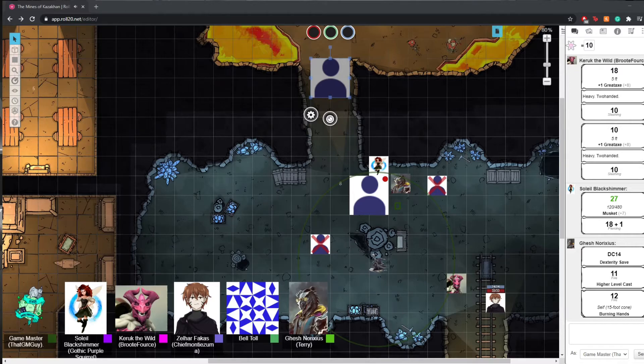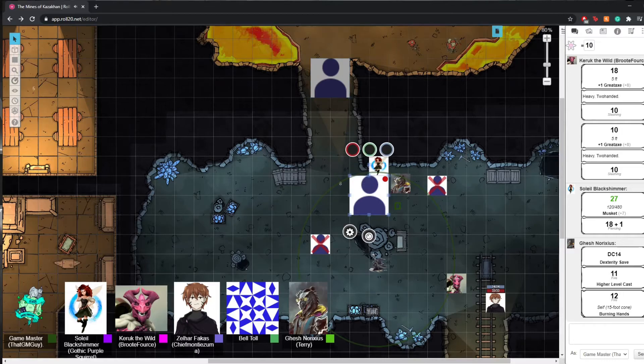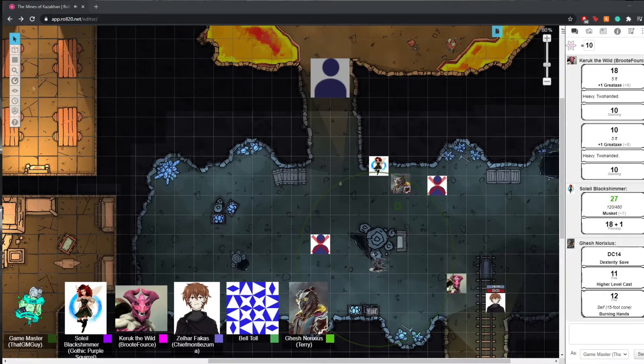Nice — go revivify our friend. We're still in combat. Do I have any idea how many rounds until the dragon gets here? One. Okay, we've got one round to prepare. I have a lot of ball bearings — do you think if I whip them down the hallway it'll slow it down? Could we hide?